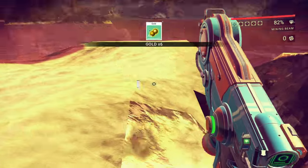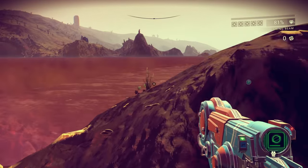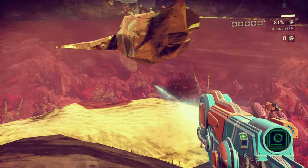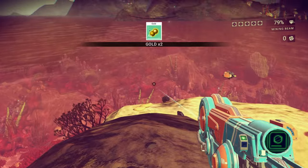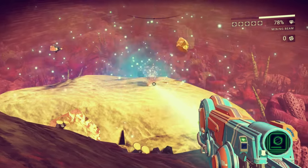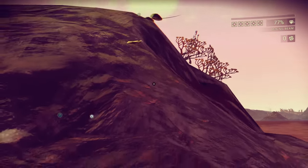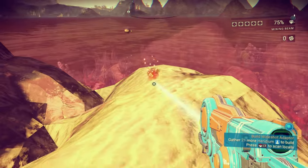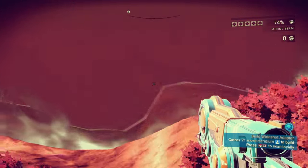Got more gold. This game doesn't like it if you're right next to things when you're firing at it. Floaty gold — yeah, get that one. I guess that's it. Little gold nugget. It still says there's gold here. Weird. Plants junk.